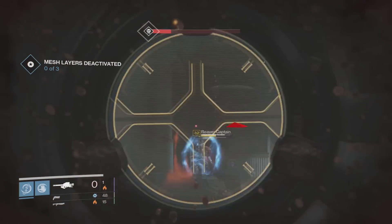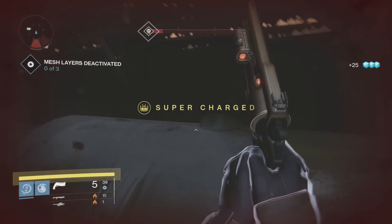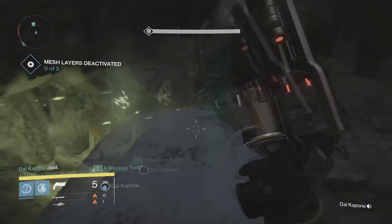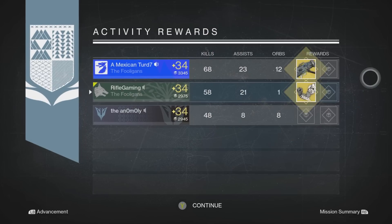Overall it depends on your grenade style if you want to use these gauntlets. If you do get a lot of grenade kills, these could help you out. Compare that to the Achlyophage Symbiote, which gives you one additional Golden Gun shot — that's another exotic well suited for the Gunslinger class. These gauntlets aren't bad; the Ashes to Asset and trip mine improvement is a good combination.